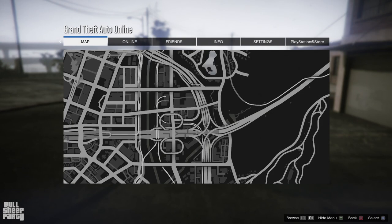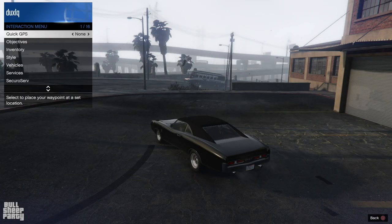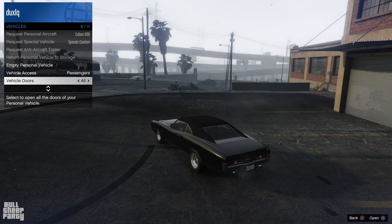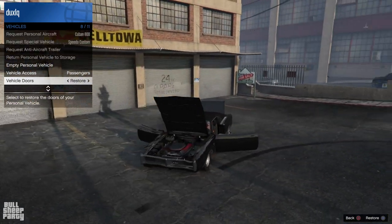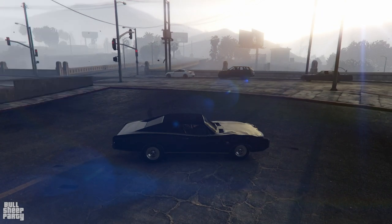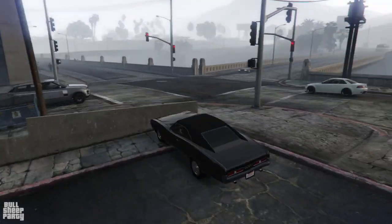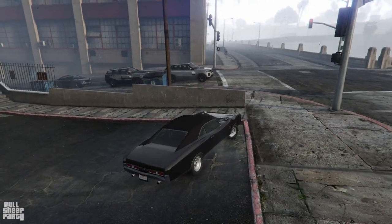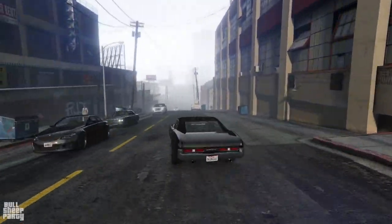Now we make our way to Los Santos Customs. First I want to show you how interactive the car is — you can open both doors, the hood, and the trunk. I don't know why you would care about this, but there you go. And just to avoid people asking in the comment section — yes, the car is rear wheel drive. It's a muscle car after all.